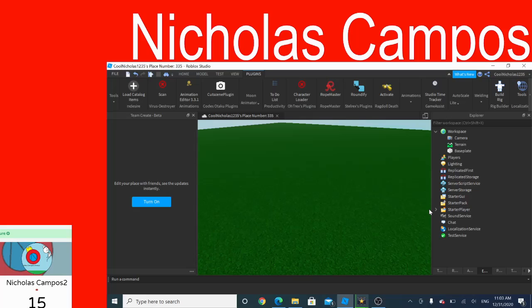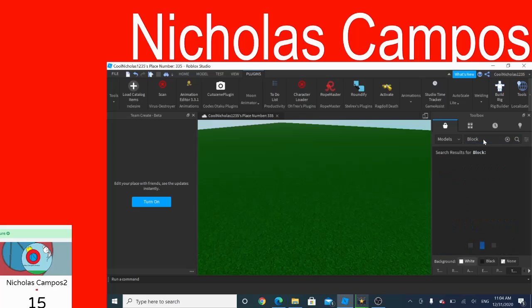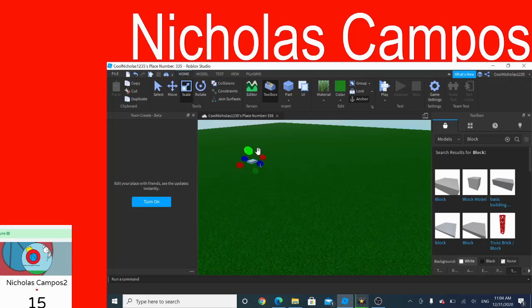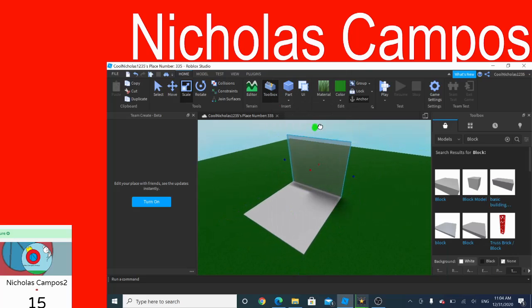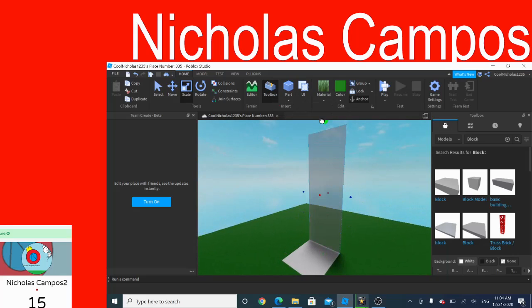First, get a block right here. Scale it so it's like a big box. Make it really big like this, and then duplicate it. If you think you're going to get a lot of players, make it really high so people don't go out of bounds.